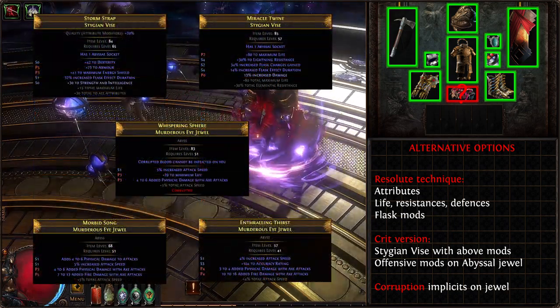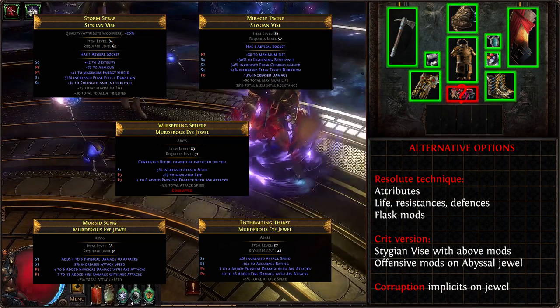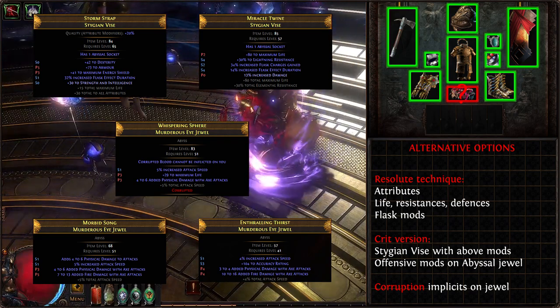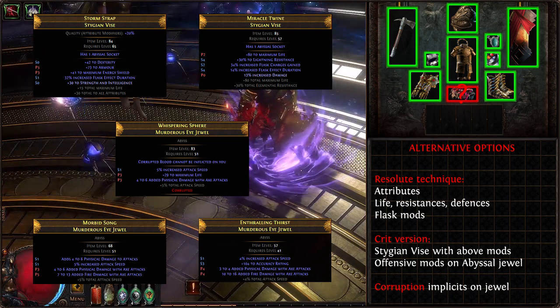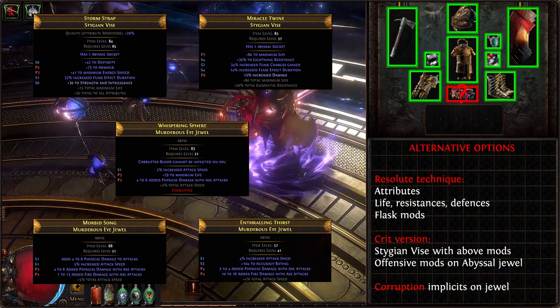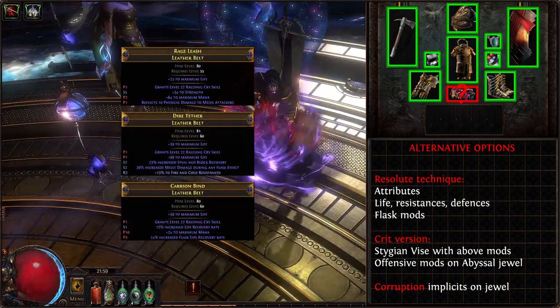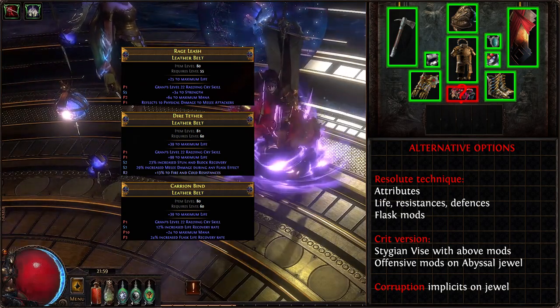Budget belt options would be a well-rolled rare Leather Belt or Stygian Vise with life, resistances, attributes, or mods like Flask Effect, Attack Speed while Flask is active, less damage taken during Flask effect, Flask charge on crit, or Flasks have a chance to not consume charges. Abyss jewels for Stygian Vise: generic life, physical damage with attacks, axe attack physical damage, critical stats, needed attributes — possibly with corruptions such as 'Corrupted Blood cannot be inflicted on you,' Overwhelm % of physical damage reduction, additional crit stats, or cannot be silenced. Alternatively, roll for an Elder mod with a level 22 Warcry skill gem to add even more DPS, at the trade-off of having yet another button to manage.